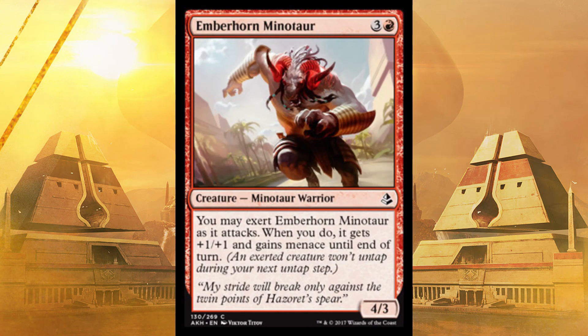Next up, Emberhorn Minotaur — a 4/3 for four. You may exert it when it attacks. When you do, it gets plus one, plus one and Menace until end of turn, so that's five damage, potentially unblockable, for four. Only every other turn, but you swing twice and you might win the game. Definitely good enough to put in.